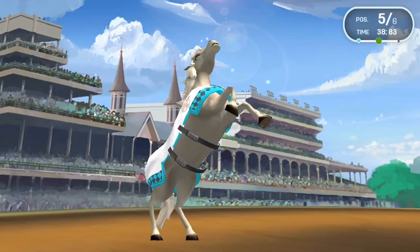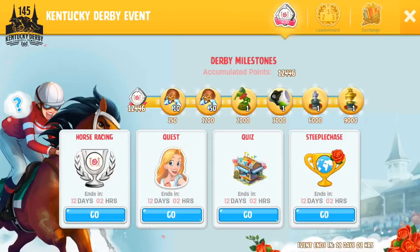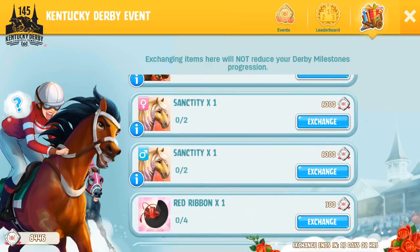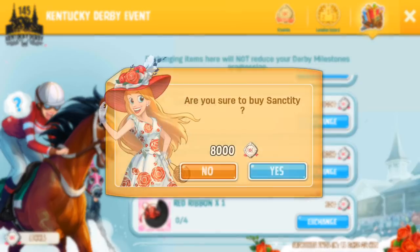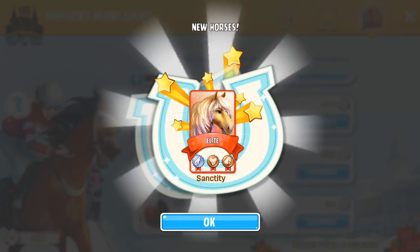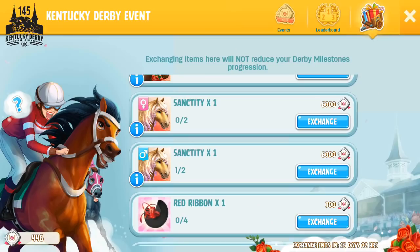Okay, so he placed 5th in that race. And that will give us 25 points. Okay, so we are making a decent amount of progress. We've got just over 12,000 points overall. We've got 8,000, which is now enough to get our first sanctity. So we're going to go ahead and get one of the sanctities. Are you sure you want to buy sanctity? Yes, we definitely want to. So there's our first sanctity. So now we have the Fiona Derby and we have the sanctity.